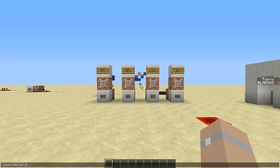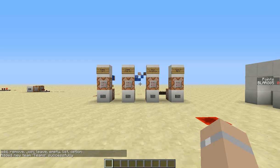How you get it is you do slash scoreboard, over to teams, add, and then name it whatever you want, and hit enter. So you've added that team.